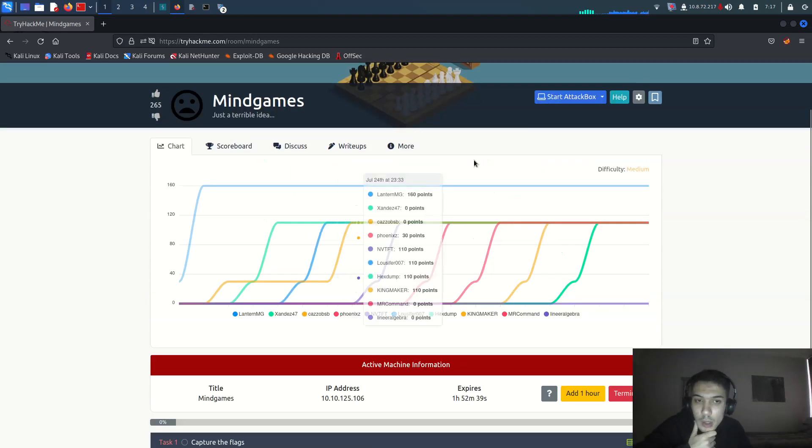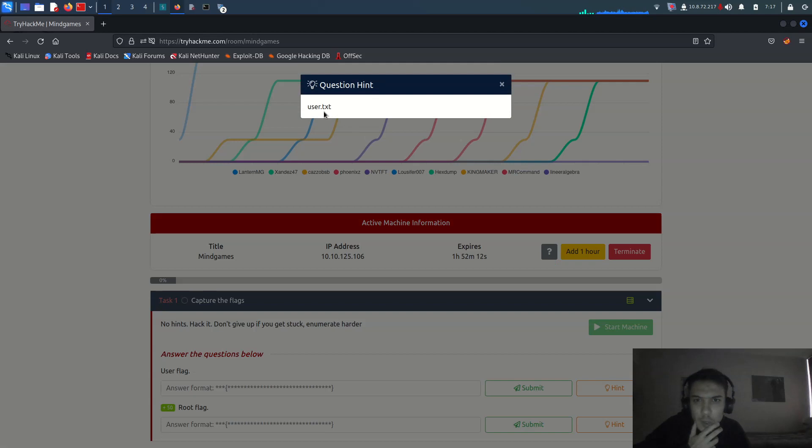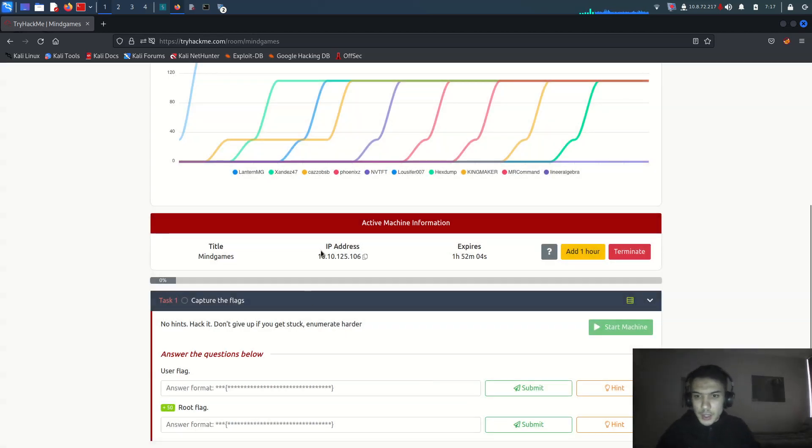This video is for MindGameCTF on TryHackMe. It's a medium difficulty room. There's a no-hint policy — it says hack it, don't give up. There's a root flag in root.txt for extra points, and there's an asterisk indicating privilege escalation could be really hard. We have to be really good at privilege escalation.